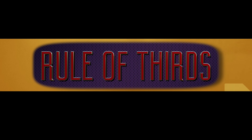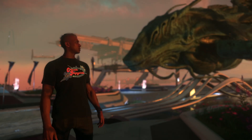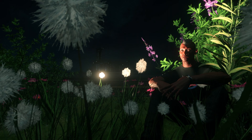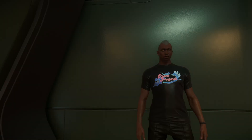Rule of thirds: there's no overlay for this, but you've probably seen a grid that looks like a tic-tac-toe board — you can mentally place it on your screen. You get a sexier composition if you place your subject or your character's eye at one of the grid intersections, then place the horizon across one of the horizontal lines. Depth of field: having something in the foreground, mid-ground, and background gives your shots more depth than flat, ugly ones.